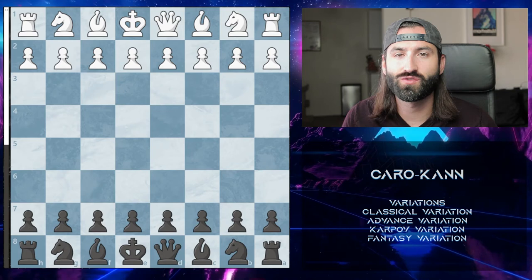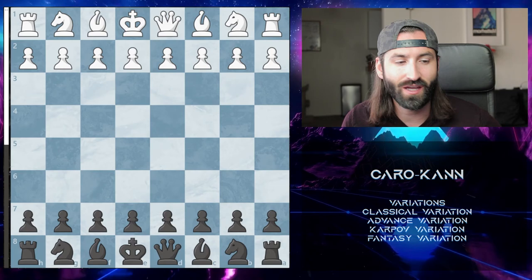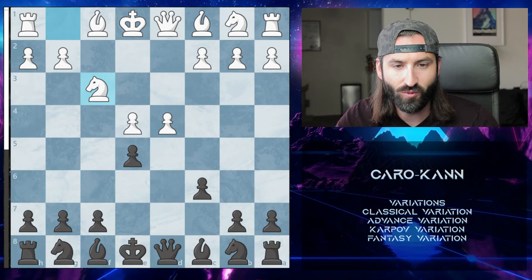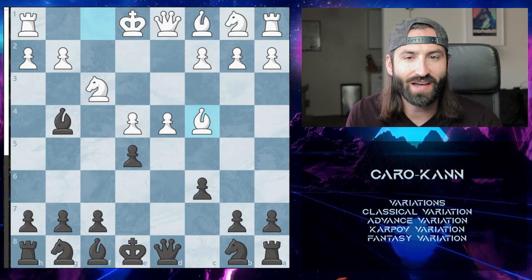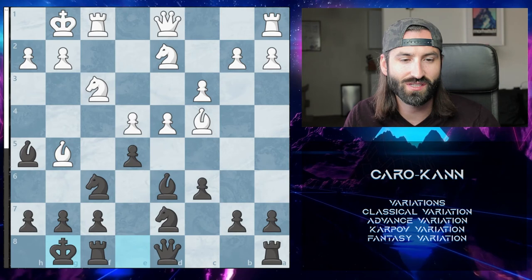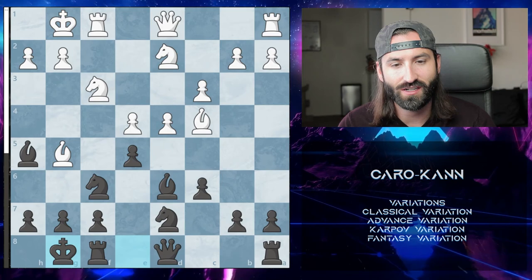The last variation is the Fantasy variation, and it is really good for white against the Caro-Kann. I won't go super deep into it because there's a lot of theory behind it, but what it does is give white the big center they want. After our usual setup, they push to D5, counteracting what we're trying to do in the middle. The worst thing for Black is to take right there — now white has a two-pawn center and we've lost our center pawn. White gets a fast developmental lead and we're constantly bringing in more pieces to defend. When I play against the Fantasy variation as Black, I usually have a hard time recovering and taking the center.